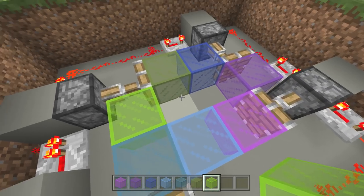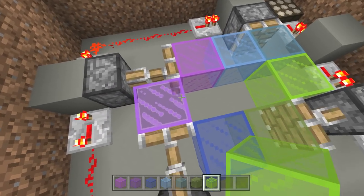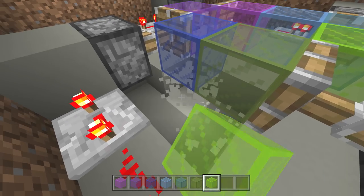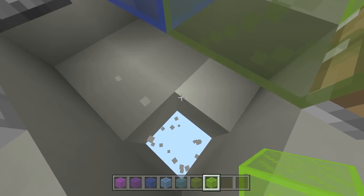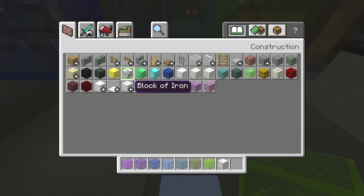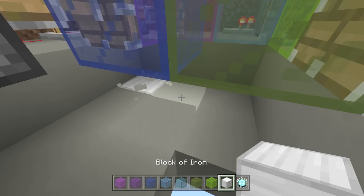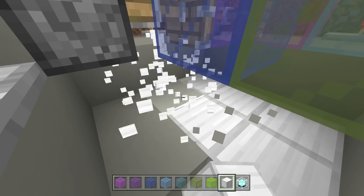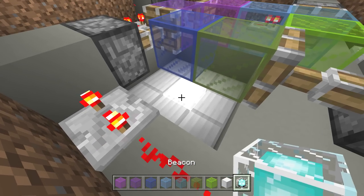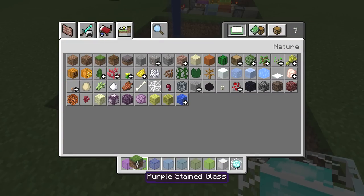Now we just gotta go down and make our beacon. The beacon goes over top — technically you just gotta make your beacon under any one of these glass blocks, it doesn't even matter. Get your three by three square out and go to the void. Put your blocks of iron here — one, two, three, four, five, six, seven, eight, nine — and then beacon right there. Yes, we have accomplished the mission.